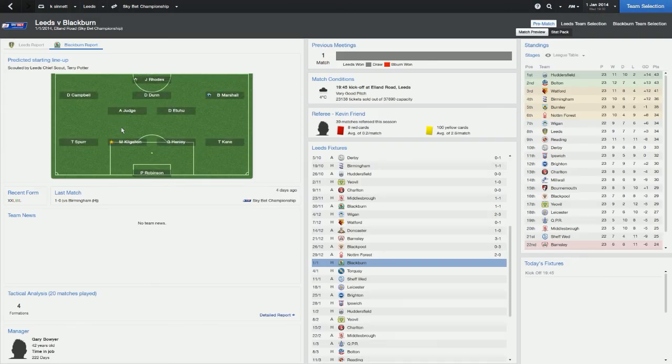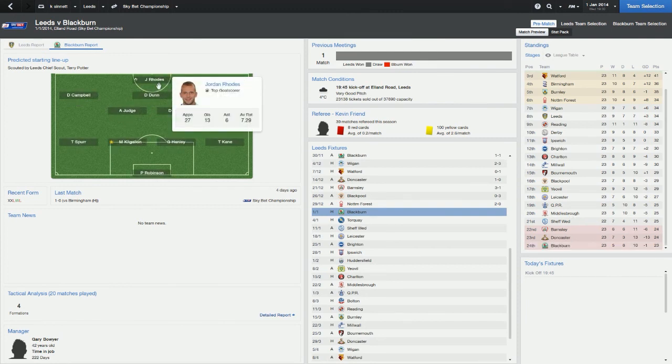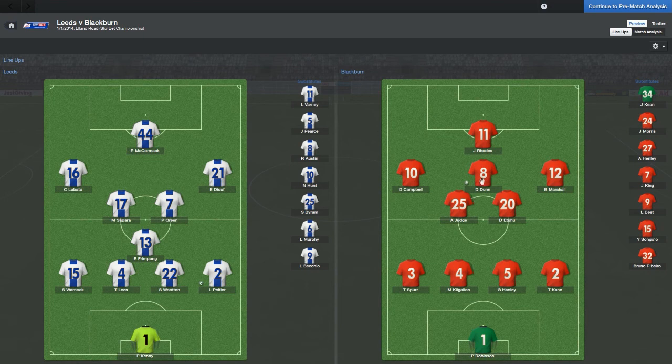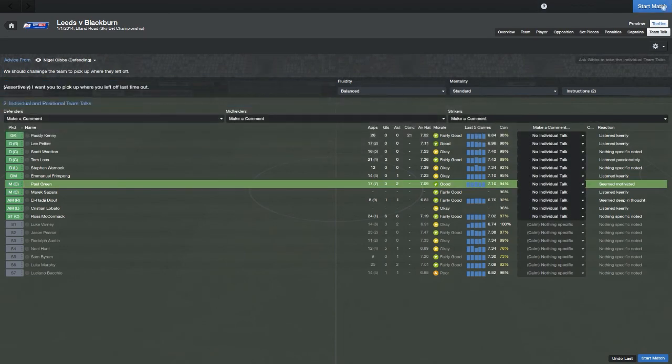That's the predicted Blackburn lineup. Jordan Rhodes is their top goalscorer. Blackburn are at the bottom of the table, so hopefully if they get relegated I will buy Jordan Rhodes — that's my plan. They're playing a similar style to me, but whereas I've got Frimpong screening the defence, their ball-winning midfielder will be flying into tackles. They've got Dunn sitting in the pocket behind the striker, but Frimpong should cancel that out. Blackburn have found it difficult on their travels of late — Leeds home win, apparently.